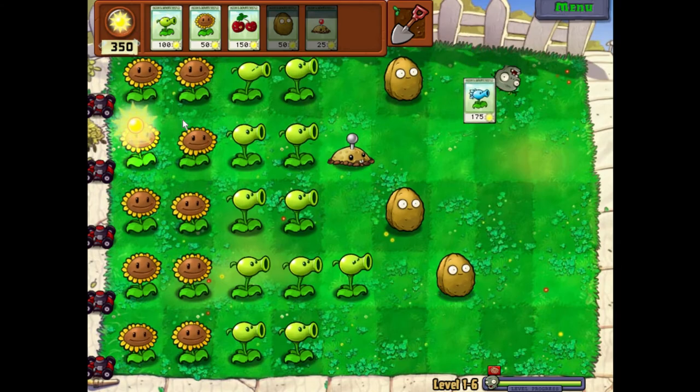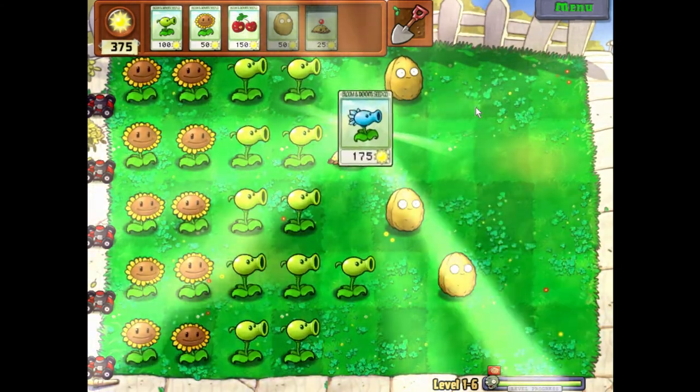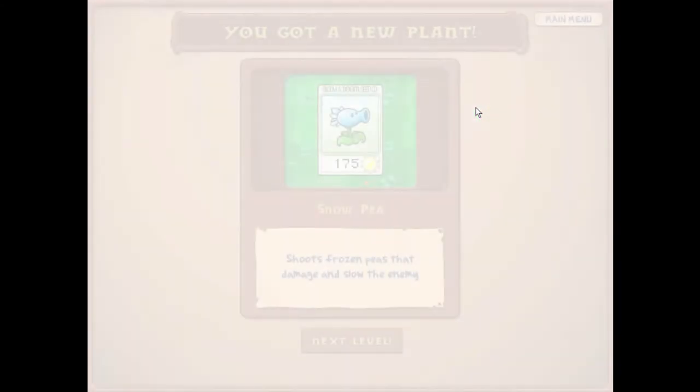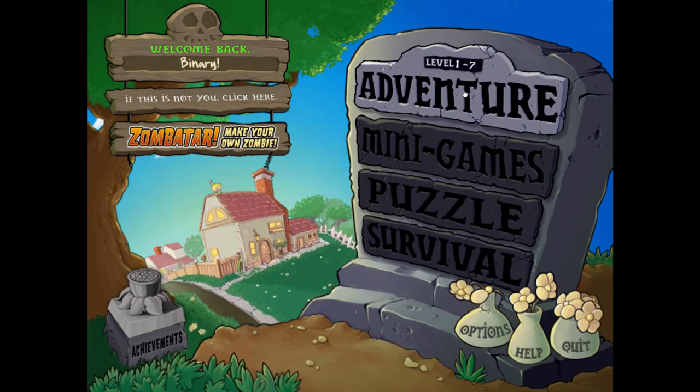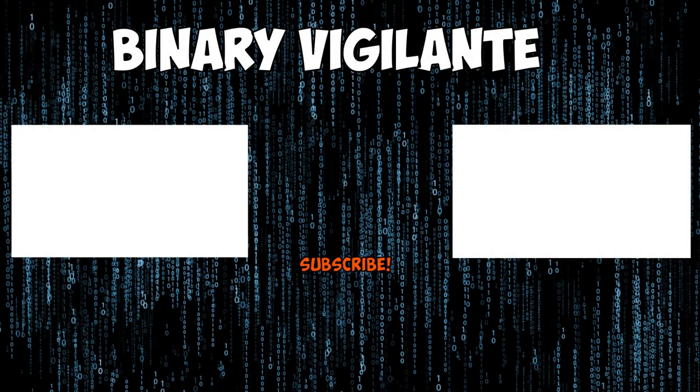That is pretty easy. We've unlocked the ice shooter — it shoots frozen peas that damage and slow the enemy. Really cool! I'm going to end this episode here. When we continue, we'll pick up on the next level. I hope you enjoyed — if you did, remember to leave a like, comment, and share it with your friends. If you're new to the channel or haven't subscribed yet, be sure to subscribe and enable notifications. Hope to see you next time — have a nice day, bye-bye!